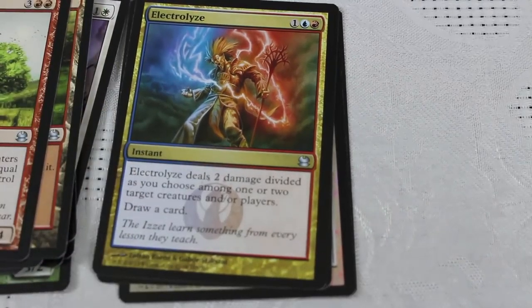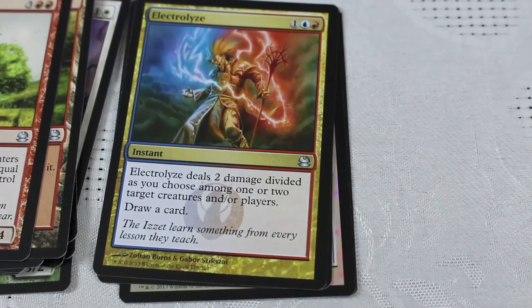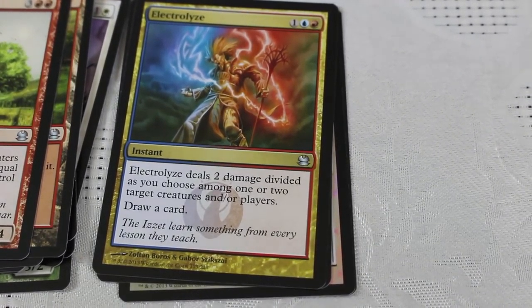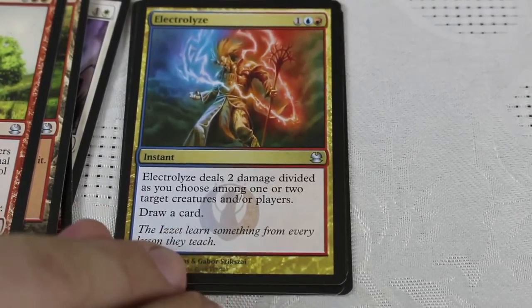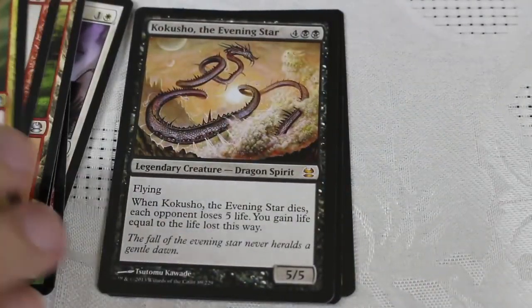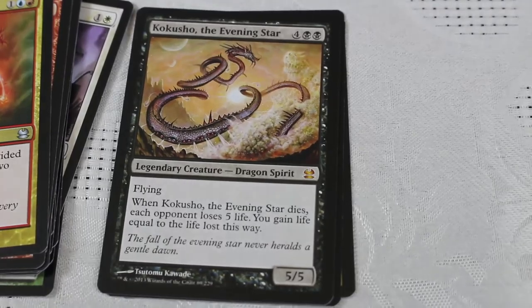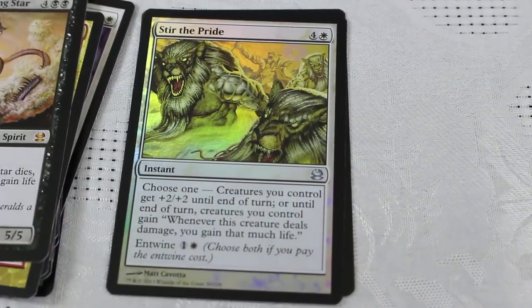Electrolyze — that is a great Modern card, a wonderfully powerful card. Draw a card, do two damage divided however you want, three casting cost instant. This is one of my favorite cards — I play this a lot in Modern. I wish it was Legacy playable; it's almost Legacy playable. Kakushan — a little bit of a rougher one there, but still a very fun EDH card with some solid value to it. And the rare here — Stir the Pride. I'm going to be mixing these up and randomly sending them out to the patrons.